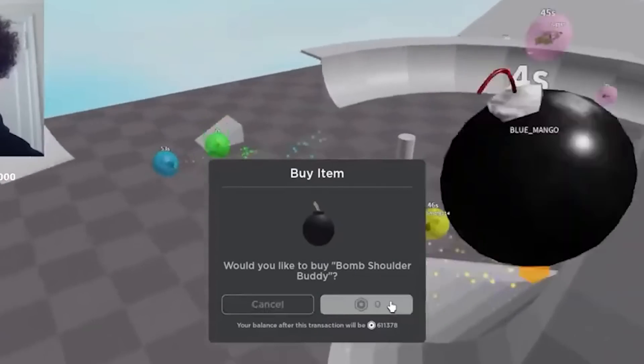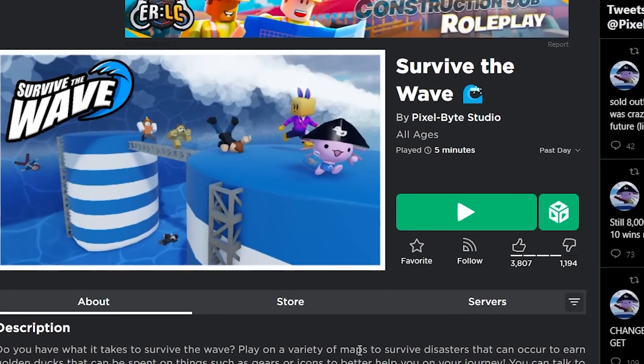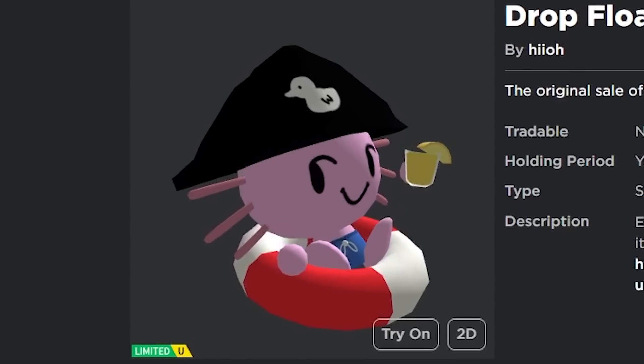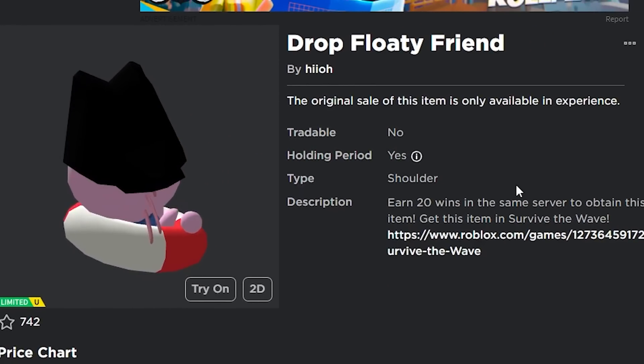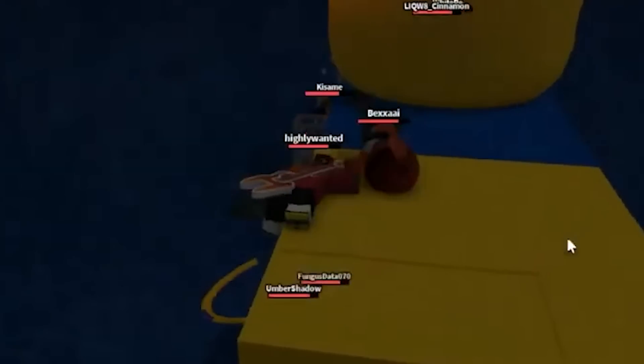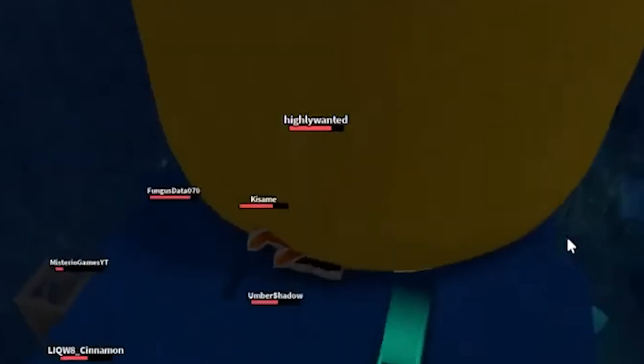Then there was this game 'Survive the Wave,' which gave you another free limited item — the Drop Floaty Friend. All you had to do was get 20 wins in the game, which honestly wasn't too difficult, it would just take you a long time. You have to be committed to the game, survive a few different rounds, and you'd end up getting a free limited item that you could eventually sell and make Robux off of.